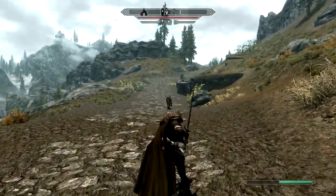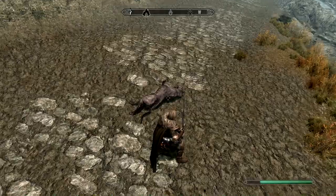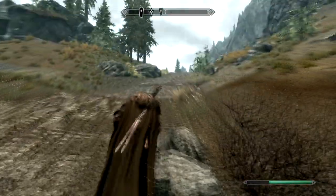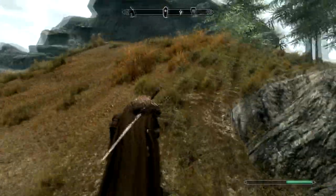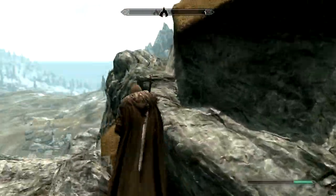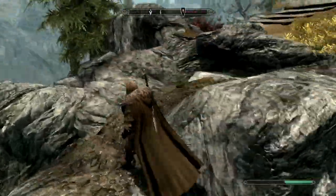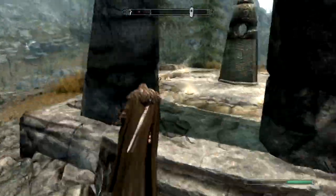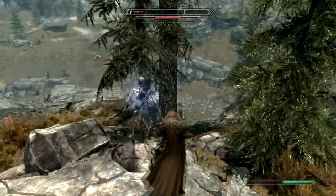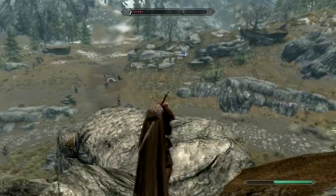We're one-shotting wolves now, so that's good - I might raise the difficulty. Somebody's shooting at us. We're going to grab some map markers. I know there's a necromancer around here somewhere near the Ritual Stone, so let's go kill him.